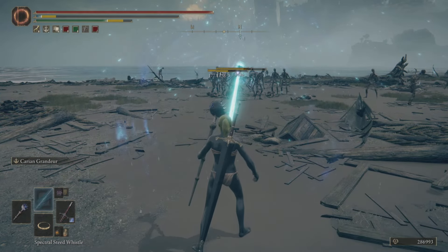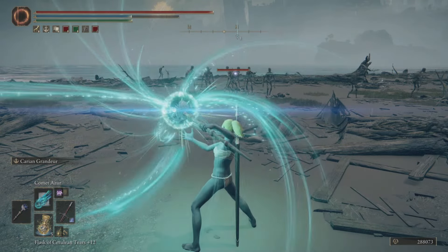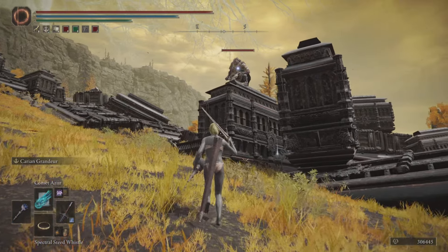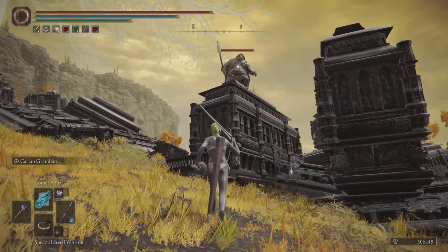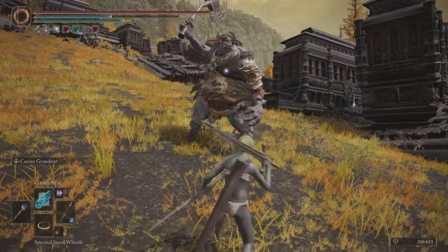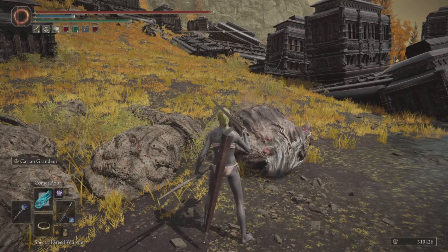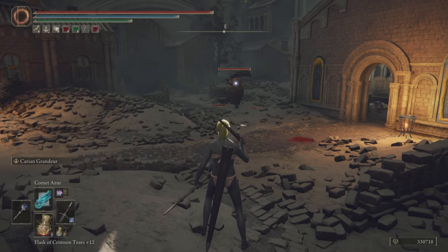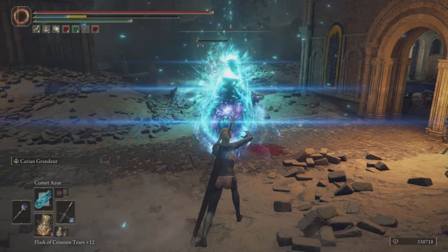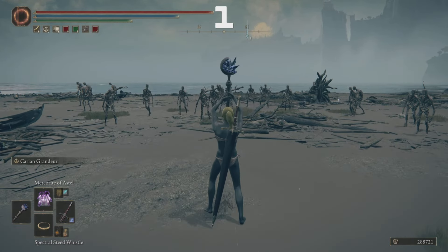Number two is Comet Azur. This would be number one if it weren't for Meteorite of Astel. If you have a single slow target — like a slow boss — this is the spell you want. You can also use it against harder enemies, but the FP cost really isn't worth it when other spells are more efficient. The loading time for this spell is also not ideal, and if an enemy like the Omen Killer dodges the beam, you need to be really lucky for them to come back into it.